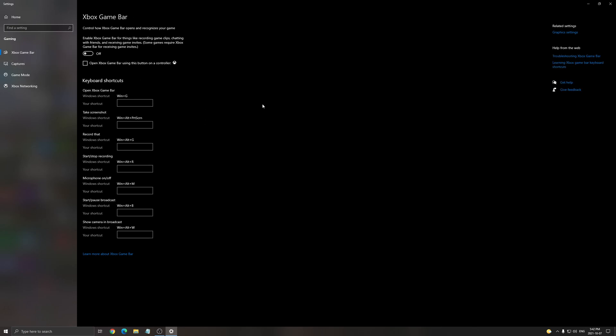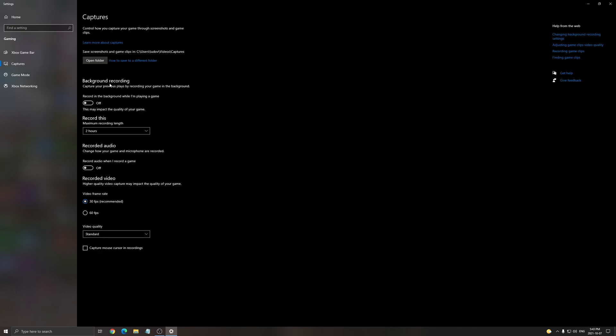For the Xbox Game Bar, make sure this one is set to off — it causes a lot of issues and a lot of stuttering, so I don't recommend using it. And for Capture, make sure background recording is off and recorded audio is off.